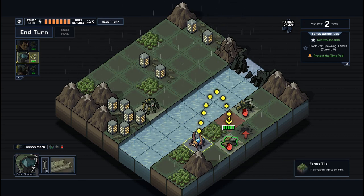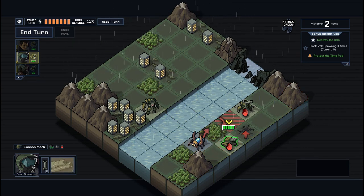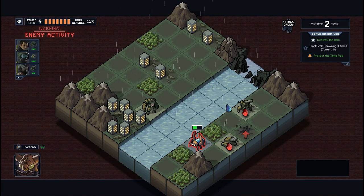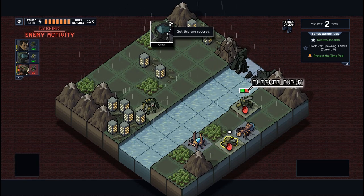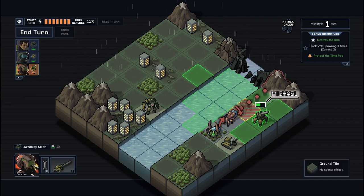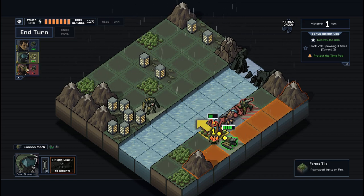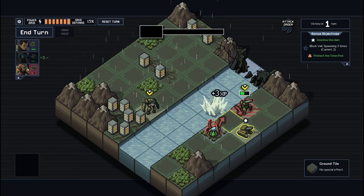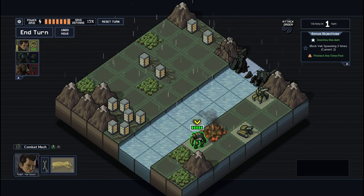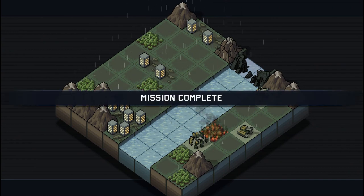He can still fire though. He's not gonna be able to do anything - what can he hit? Nothing. Unfortunately, you cannot pre-repair. We're gonna get two blocked spawns but we only need one more. First of all, your ass is going into the water. Second of all, your ass is dead. There's nothing I can do - this Vek spawning, I screwed up. Missing one side objective is not the end of the world though.